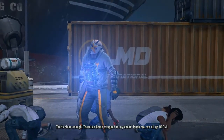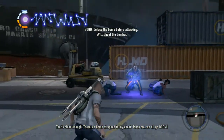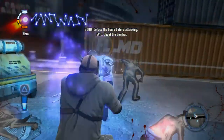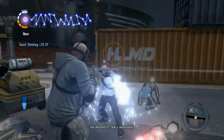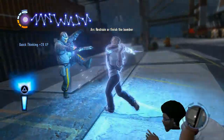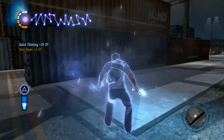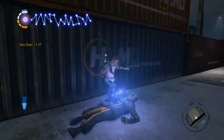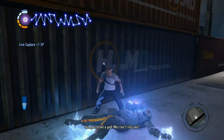There's a bomb strapped to my chest! Now, if you want to go evil, just blast him — it's real easy. If you want to go good, you need to get up to him and de-charge the bomb, which gets you the Quick Thinking trophy, and then you can take him out. Go up and arc-restraint him.